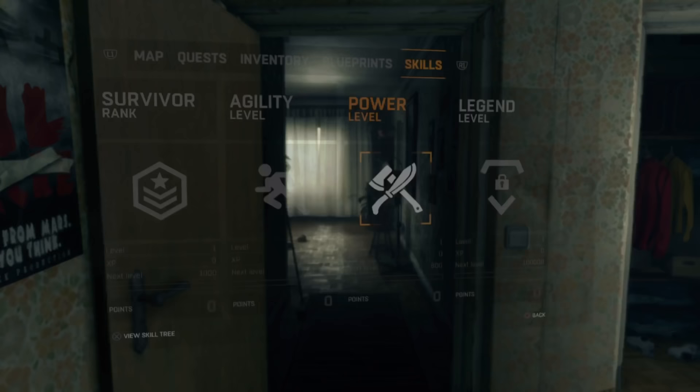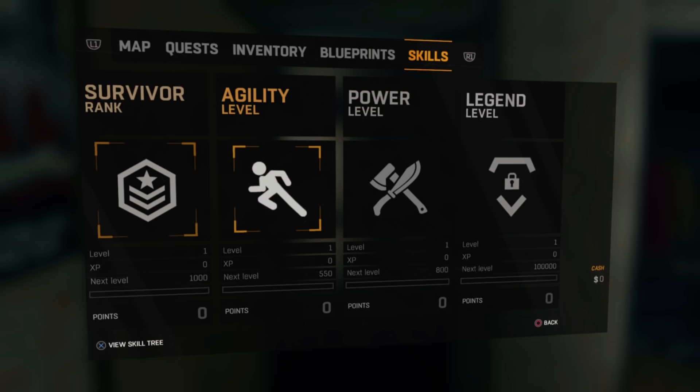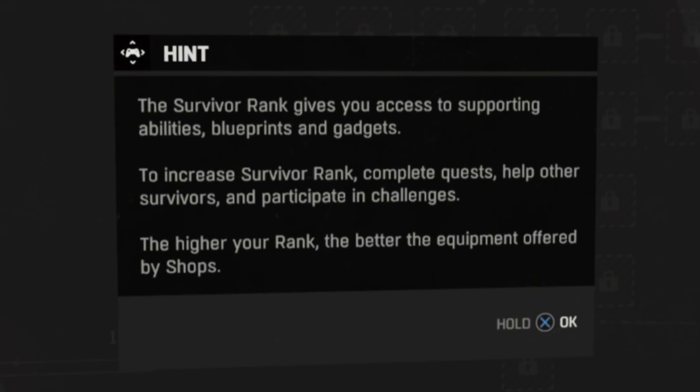The first opportunity to check out your inventory is when you wake up in Bracken Tower after being rescued by Jade. There are three skill trees unlocked at this point, but the one we're interested in is the first one - your survivor rank. When you open it up for the first time you get a hint telling you it gives access to supporting abilities, blueprints and gadgets. To increase your survivor rank you need to complete quests, help survivors and participate in challenges.